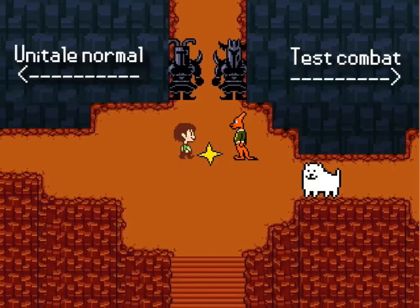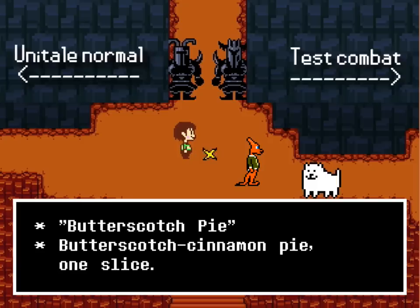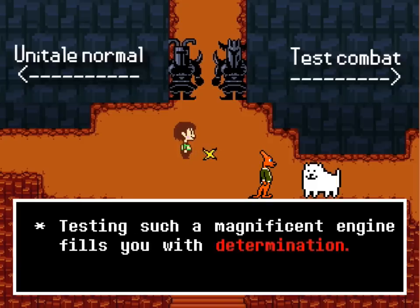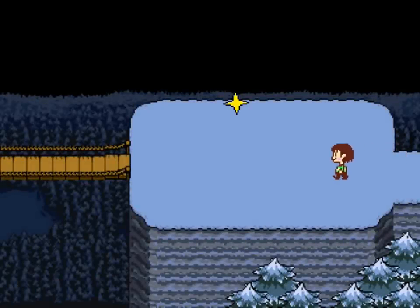Yeah, pick up the butterscotch pie and then save again. Now we have our first item. Can we info? 'One slice testing.' Whoops — no, I didn't want that. I'm gonna go to Unitail normal. I'm not sure what that means. We are in Snowdin.